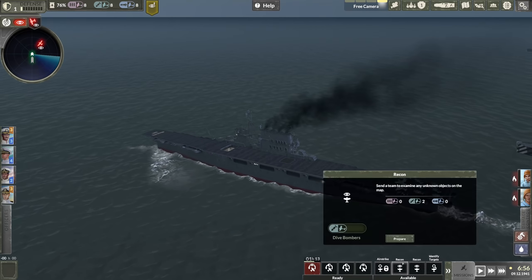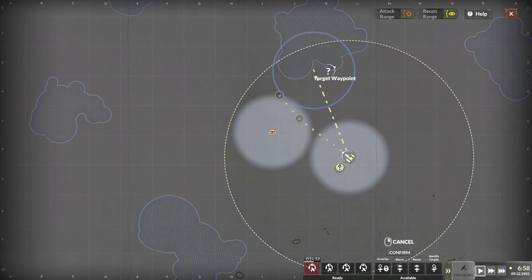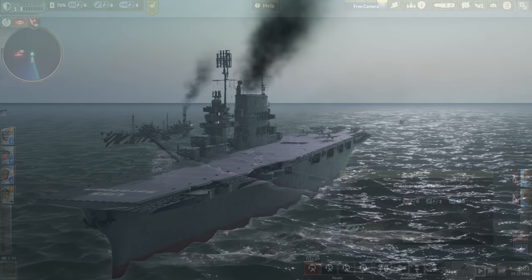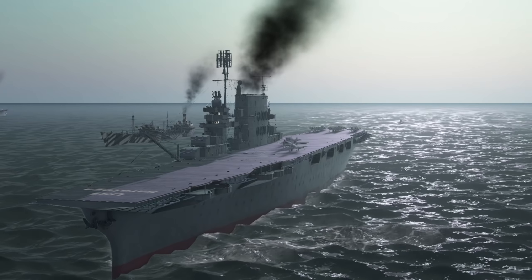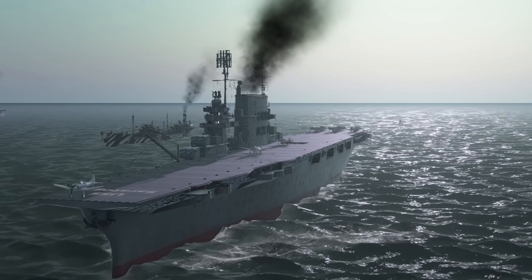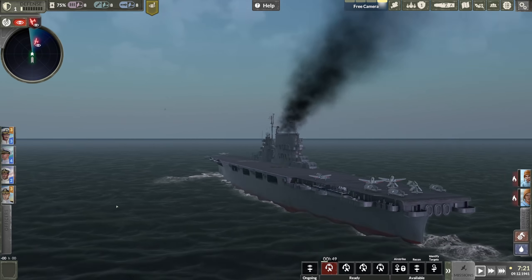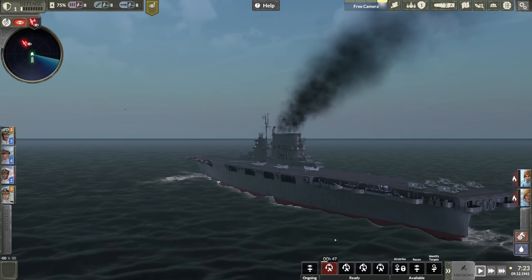So we have one squadron of Dauntlesses on deck and we have another one coming up. Let's prepare this recon mission - they will go first since the Dauntlesses are forward of the Wildcats, and we'll have them recover down here. And there they go - there's our Dauntlesses taking off on their way to scout out that unknown task force.